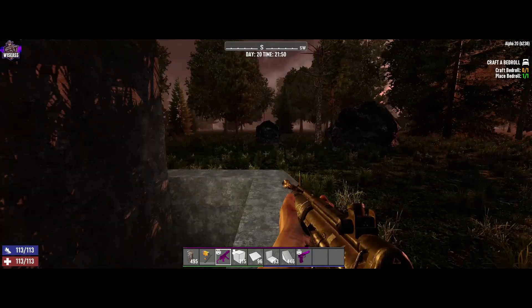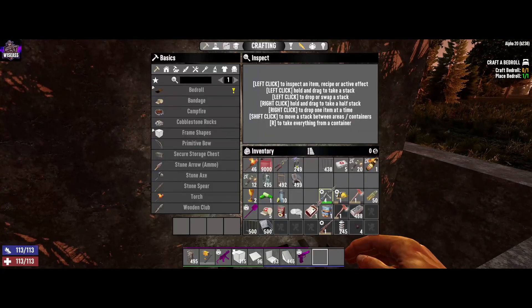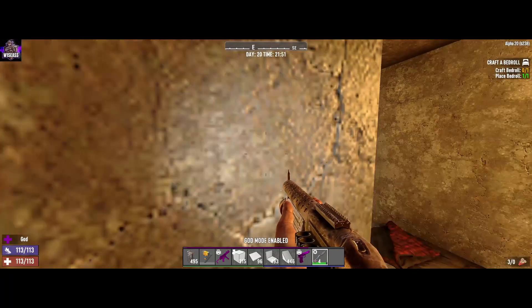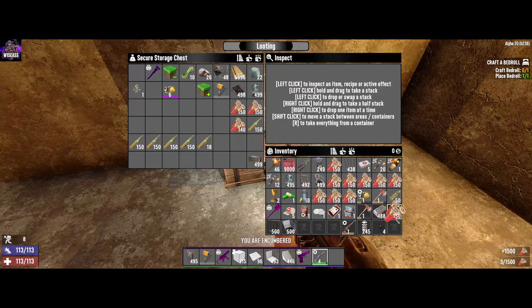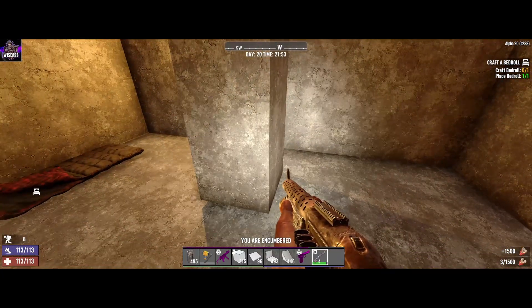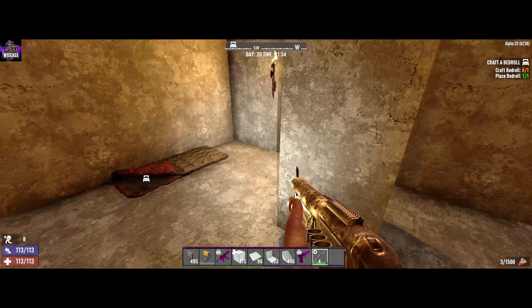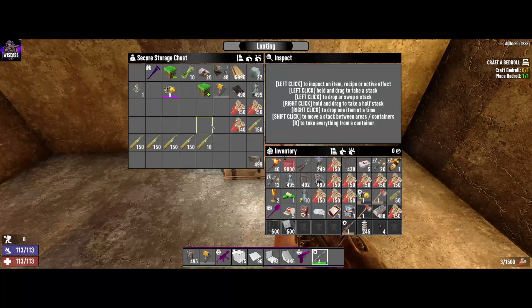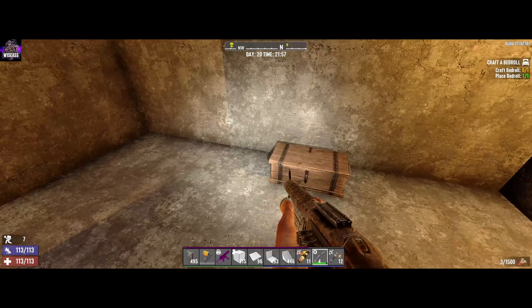Grabbing shotgun shells and getting armed. I'm running through this in god mode when building and designing. The goal is to see if when I do this in actual survival mode — turning off god mode — how well this base works. I'll arm myself as if I had come to a horde base to go through the night.